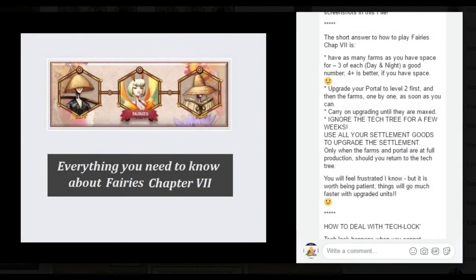Here's the short answer to how to play the fairies chapter. Have as many farms as you have space for — at least three of each. Upgrade your portal and then take the farms up level by level. Carry on upgrading until they're all maxed. Ignore the tech tree. You will feel frustrated because you want to get moving up the tech tree — but don't. Just do it this way, because it's slow at first, but you gain the time back and much more. You'll be tech-locked — in other words, you have knowledge points that you don't know what to do with.